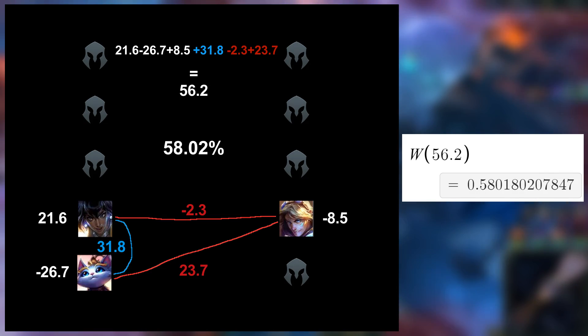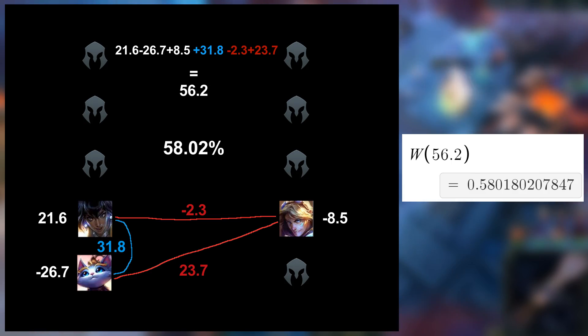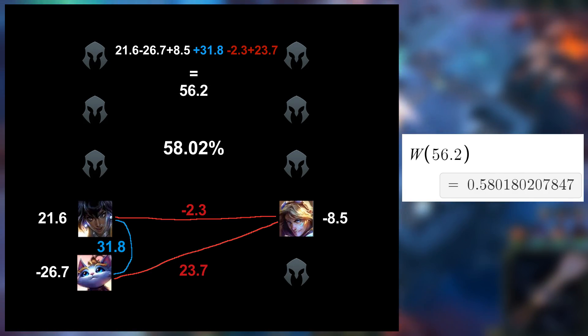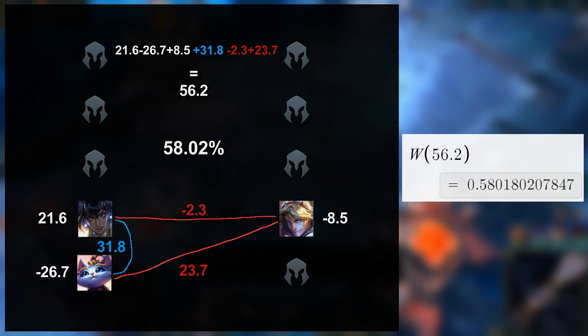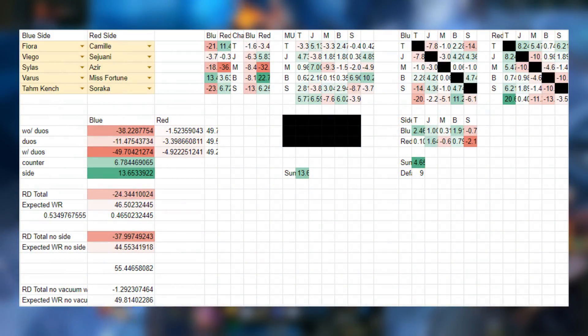This is really big because you can't usually get stats from complex combinations like 3 champions — the number of games just falls really short. But with this approach, you're only taking into account pairs of champions, so you don't fall into issues with lack of games. This can be extended further to estimate win rates for any combination of champions, as long as each pair has enough games for win rates to be usable. In fact, I've made a tool that lets me analyze entire drafts at a time this way.